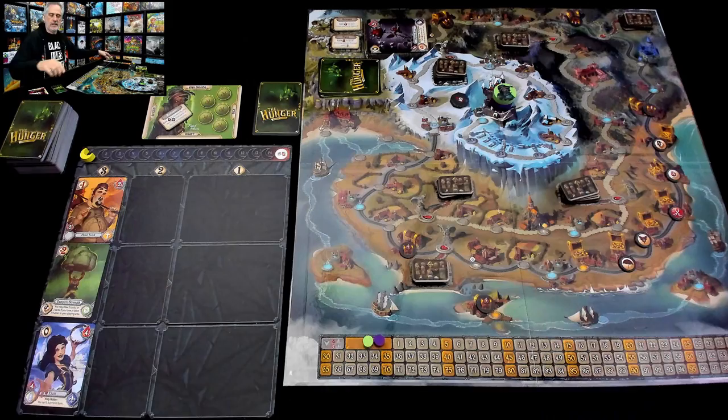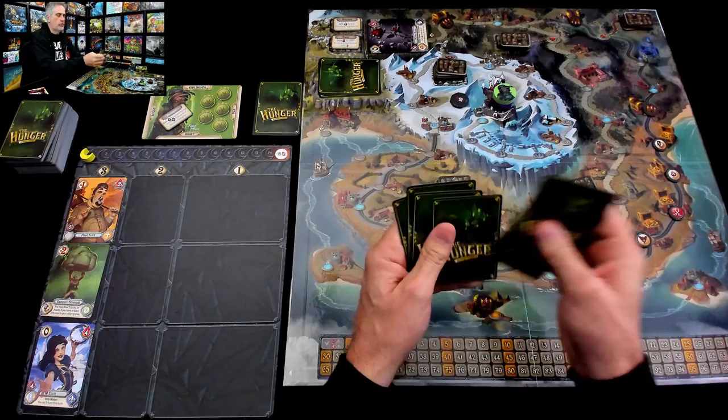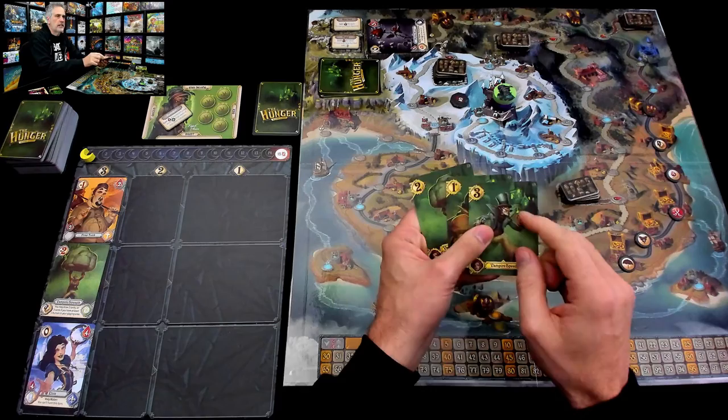Let's see. Jen, she has a starting deck of cards as well. One, two, three. Her starting speed is three, four, five, six. That means I'm a little bit quicker than her. I've got the smaller number, so I will be the first player. Let's hunt.